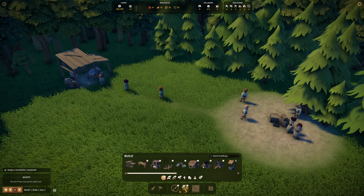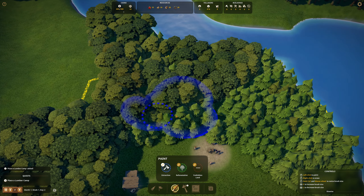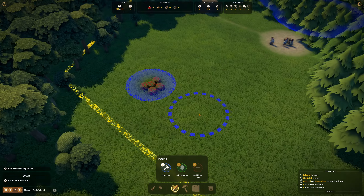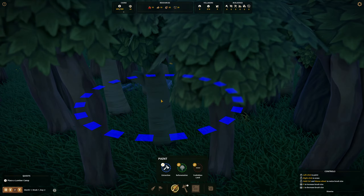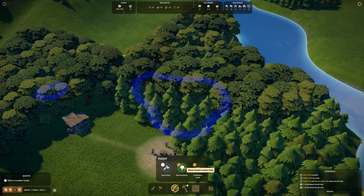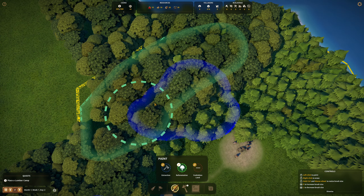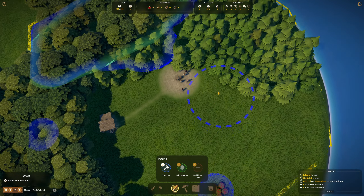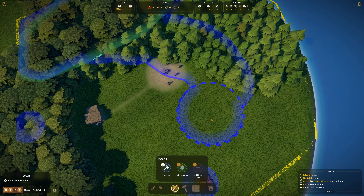Let's see what we're gonna do first. We have the paint tool — that's where we can set up harvest zones. We're gonna harvest a little bit of wood, and tag some berries to harvest later on. Hopefully we have some stone in the woods as well. We can set up replanting of trees, do a little bit of replanting over here, and clear up the forest a bit.